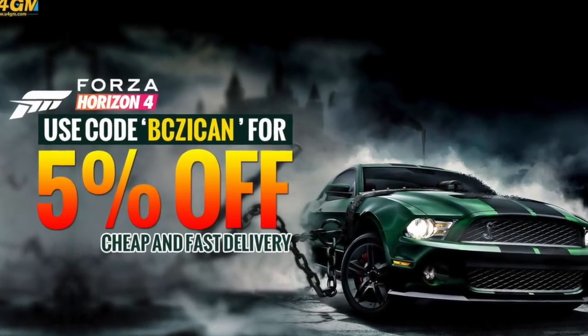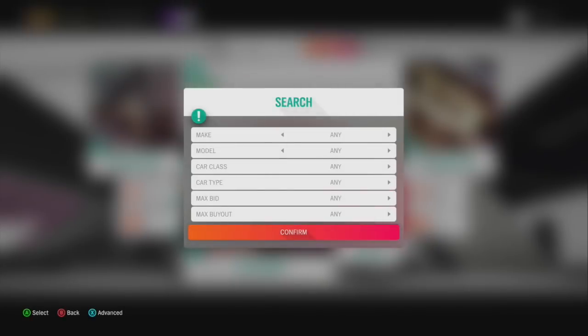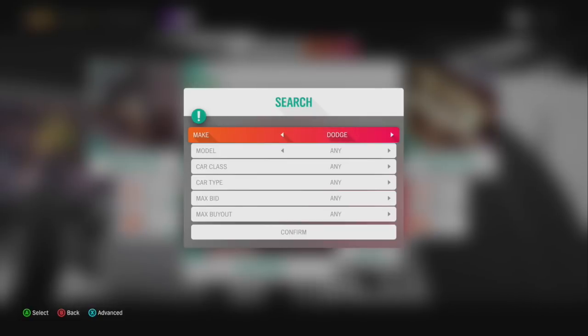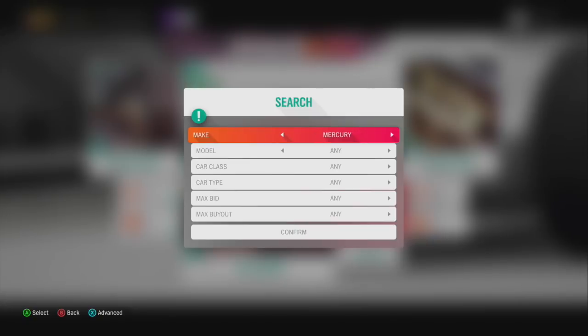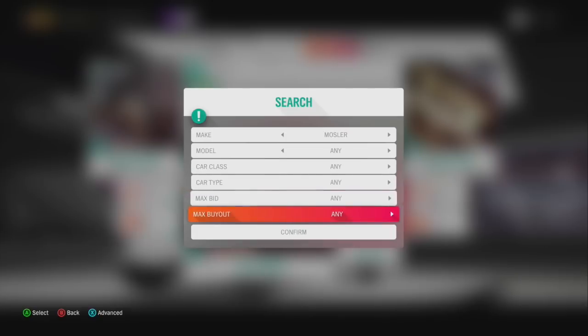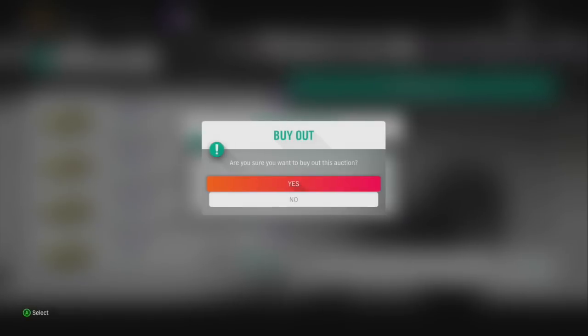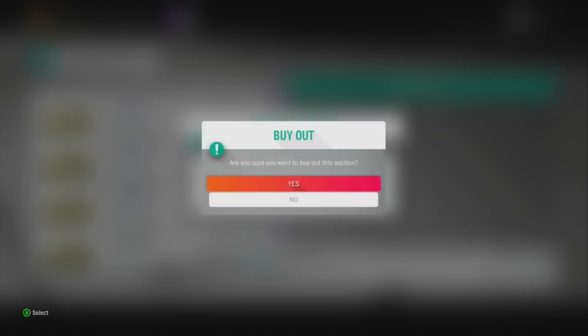For this money method, you need to go to the auction house. Everyone got this car for free and it seems like people are offloading them fairly cheap, which is kind of crazy because they do have a $200,000 perk in them and two free wheel spins. If you've got time to spare and you bid on them, you can get them from anywhere from $30,000 to $80,000. These cars sell like hotcakes.